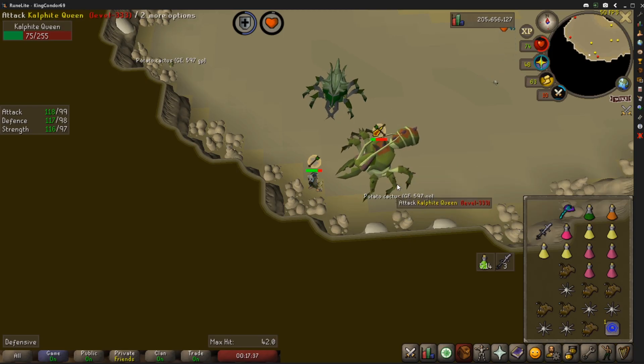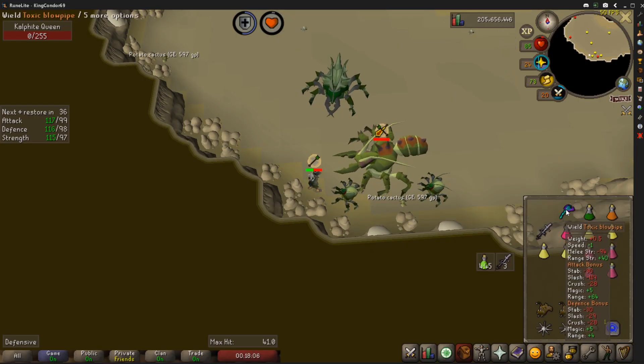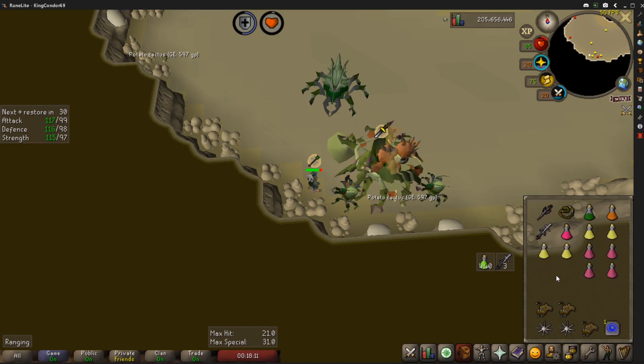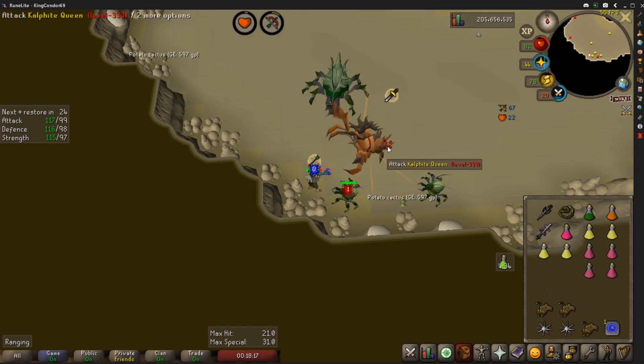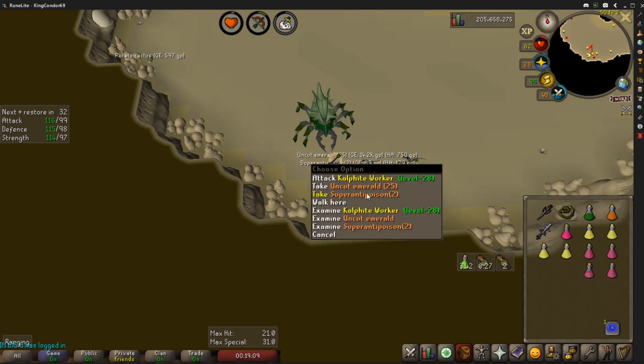Just eat your food to stay topped up, you're good to go. Chad mode activated and she's down - look at that, barely gone through our food. We're going to turn off Piety and hit her with Rigour and dragon darts. We already got our range gear on - zero switches, doesn't matter, start hitting her with the blowpipe. No worries at all, haven't used Mabruge yet. Pretty dog shit drops, obviously no pet.